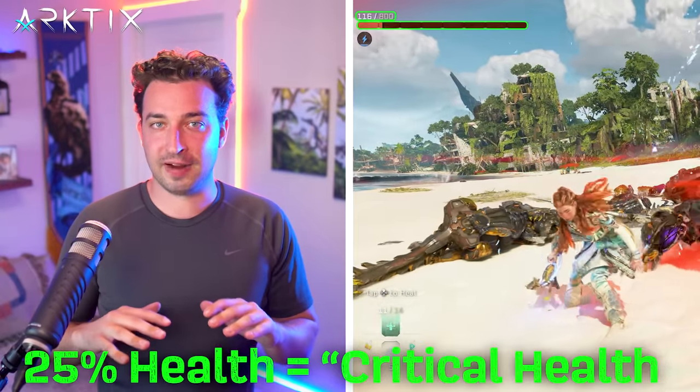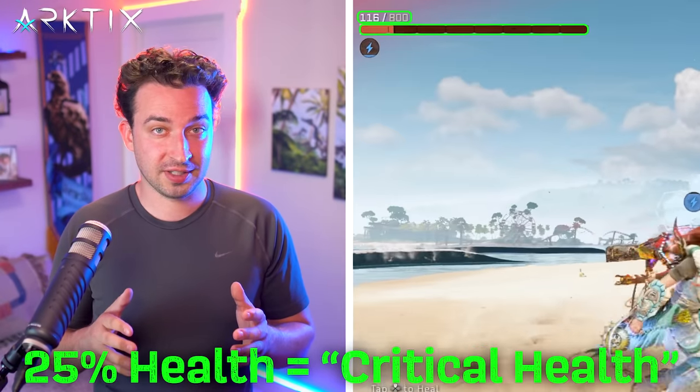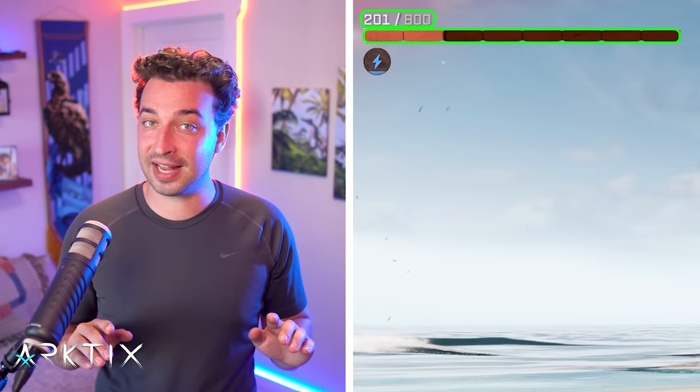So we need a way to heal back up after we get hit, but not go past 30%. Staying at 30% is hard, but staying at 25% is actually very easy, which brings us to the third key skill: Low Health Regen. Anytime we're below 25% health — which is called the critical health state — after a short delay, Low Health Regen will automatically regenerate our health back up to that 25% level, but not past it.